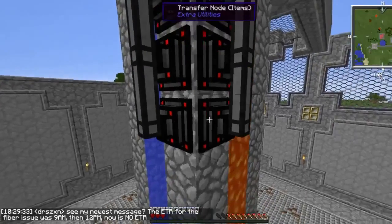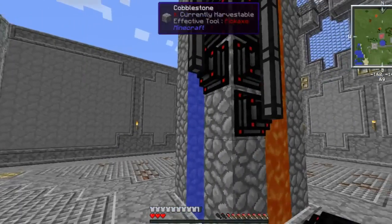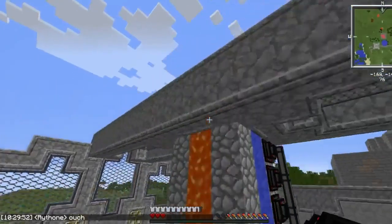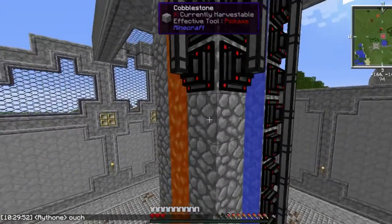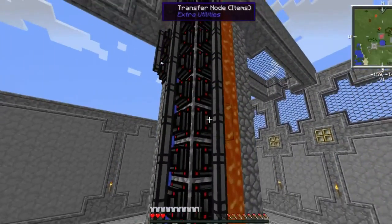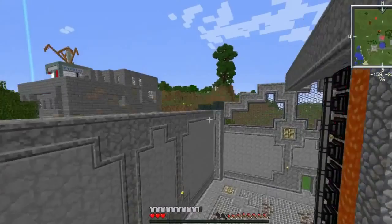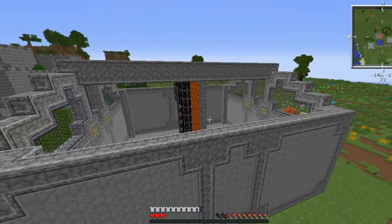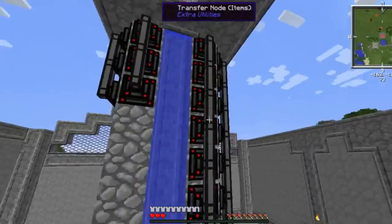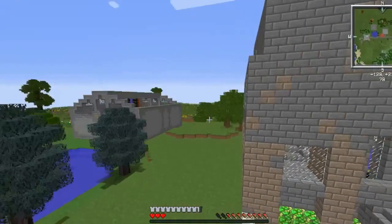Me and - not sure how he wants me to pronounce that name - we both work for an ISP. There was a massive fiber cut this morning and apparently there is no ETA on when they're getting it fixed. As you can see, we're gonna need a ton of those. It works out to eleven, so we will have a total of 88 transfer nodes. If I fill those all with a stack of world interaction upgrades, I don't think my compressing drawers would keep up, but that's just gonna look really cool.